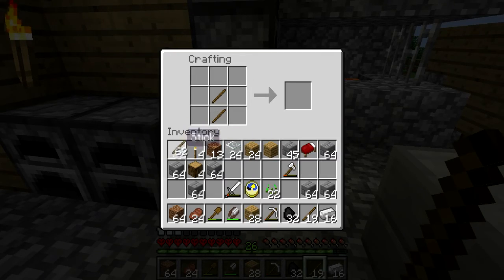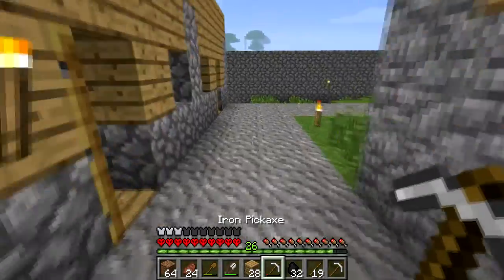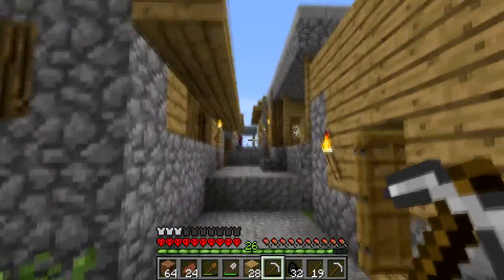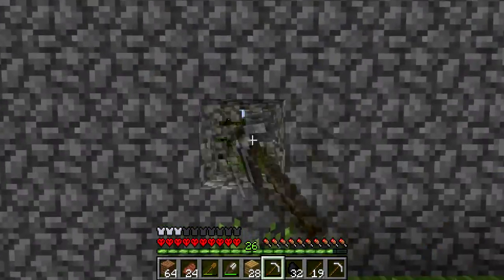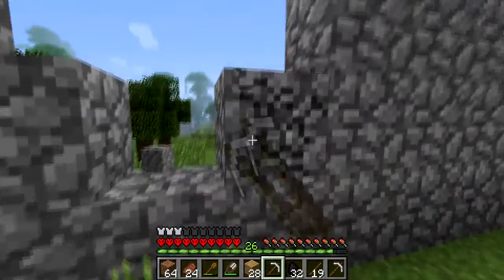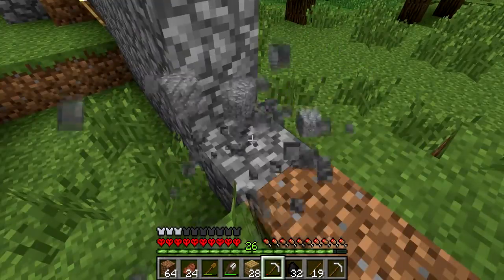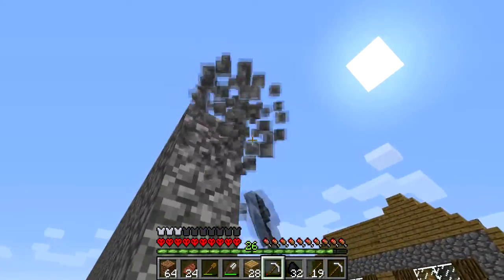It looks like my other pick is about to die, so I'll use the rest of this up. My house is over there, I need it to be on this side, so I'm going to line it up with the road and make it out of stone brick, because at some point I want to try and convert the whole wall into a stone brick wall. But I can do that more off camera.